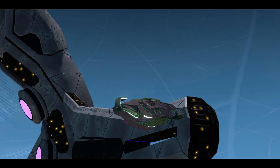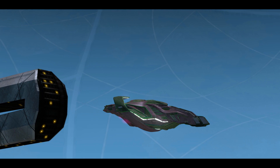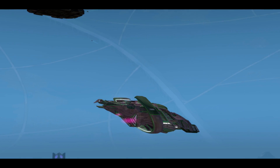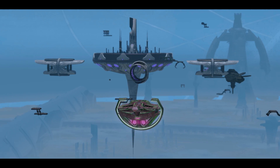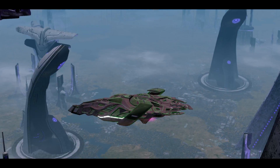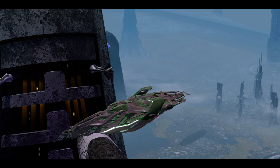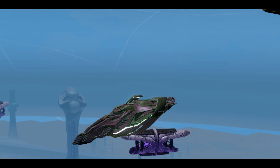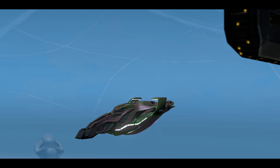The Romulan Advanced Shield Array — I'm going to give it a five out of ten because I can't decide if I hate it or like it. Personally, the green just does not go with the default color of this ship. It might look good for some people, but for me I just can't decide whether I like it or hate it — so yeah, five out of ten.